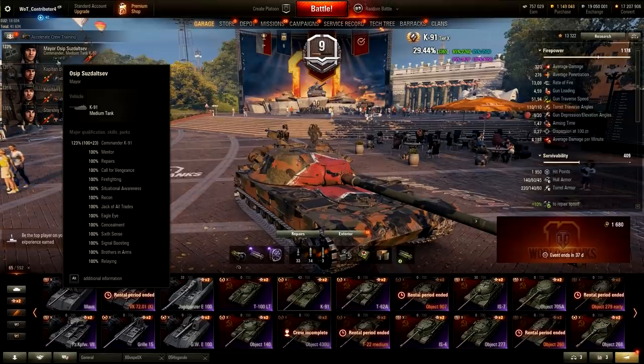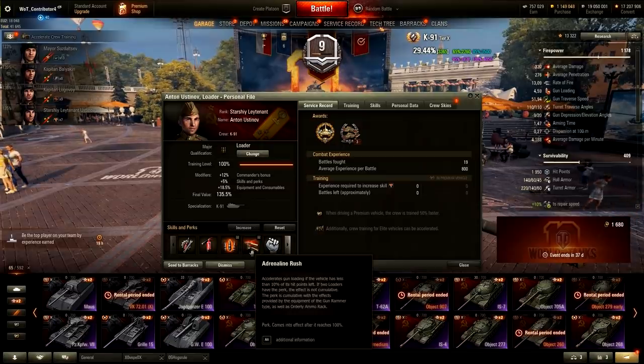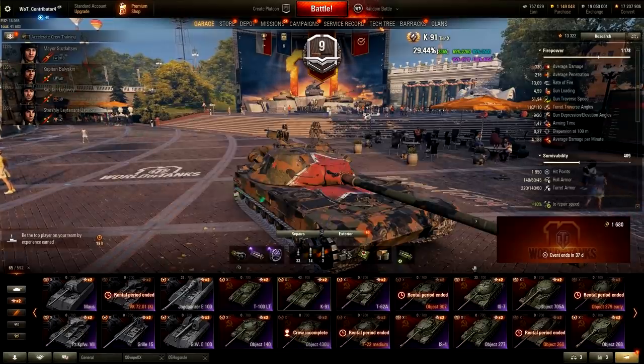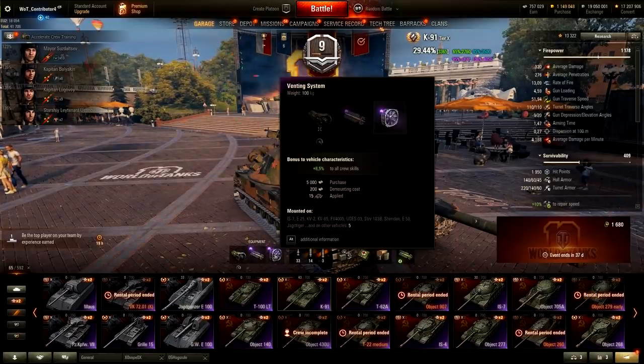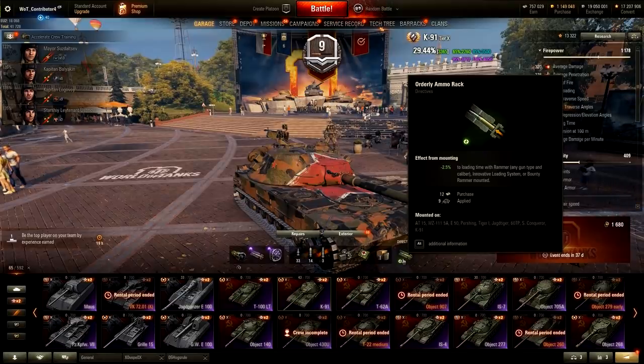We have Brothers in Arms — that can boost our reload speed. Our loader's special adrenaline rush skill can also boost our reload speed; it accelerates gun loading if the vehicle has less than 10% of its hit points left — more on that in a second. Then of course we have to use the improved, or innovative, loading system, because you wanted to see the maximum tier 10 rate of fire. Then improved ventilation system, food, and the orderly Amorec directive.